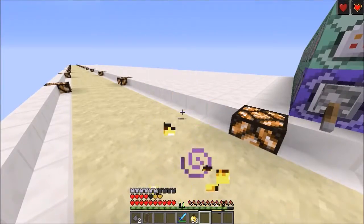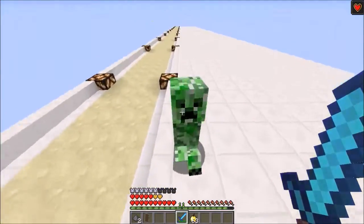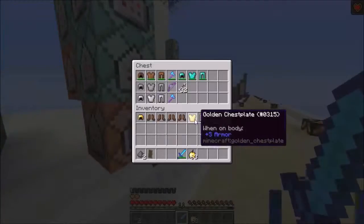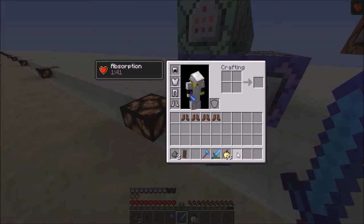That set is pretty self-explanatory. Then we've got the gold set, which just gives you extra health — that's pretty much all the gold set does. Nothing too fancy, it just looks pretty cool.